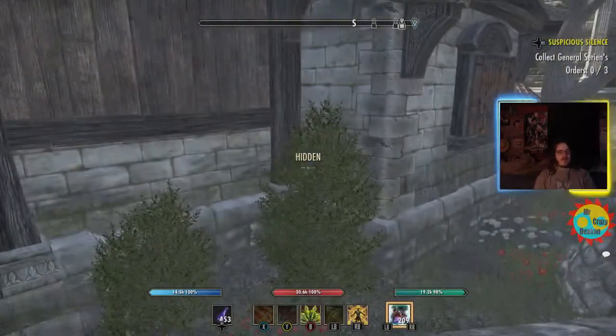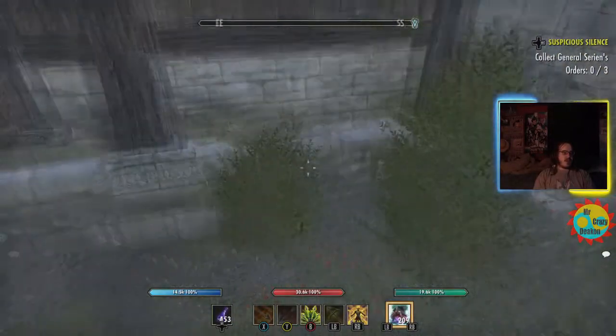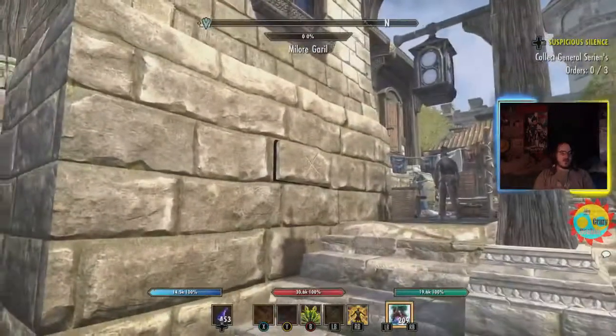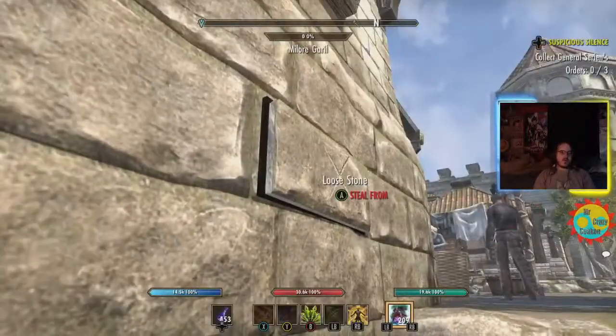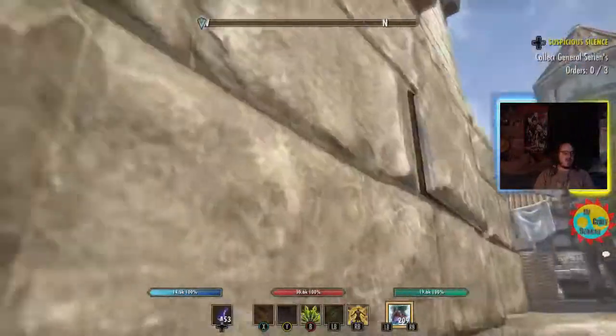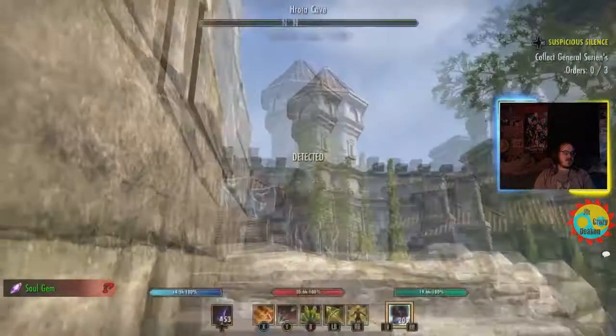We're also going to grab loose stone number two, which is right here, just across from where the chest is. That's actually pretty good.